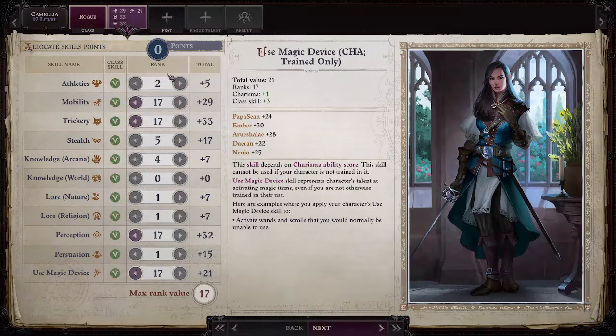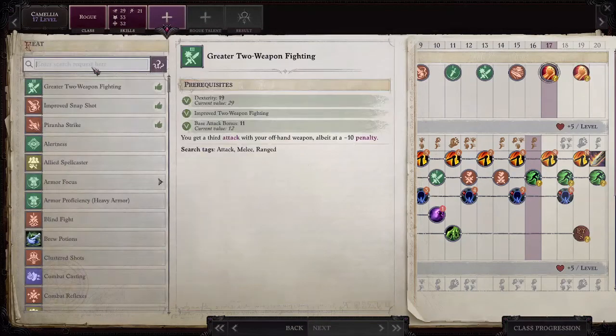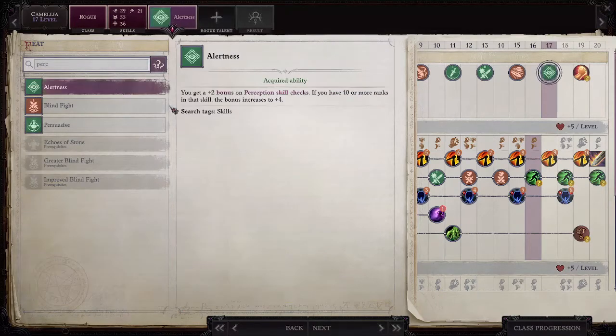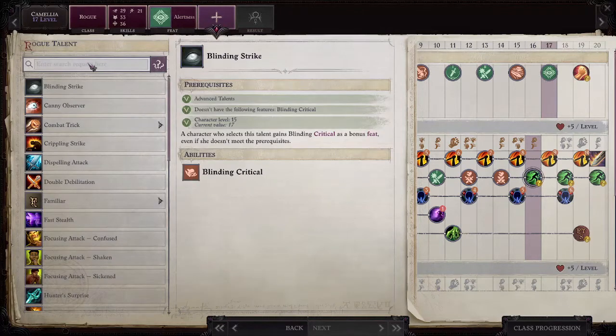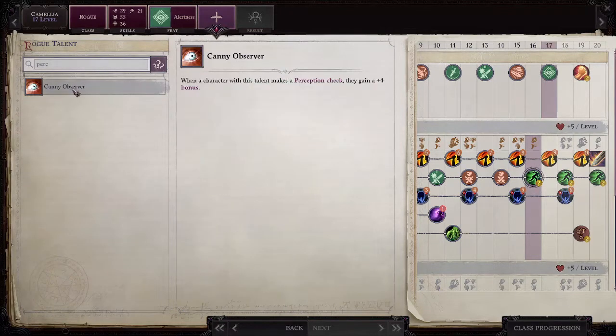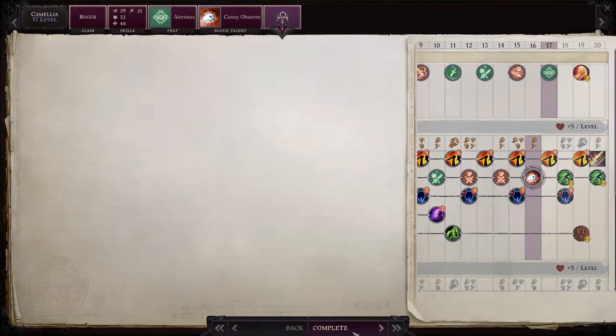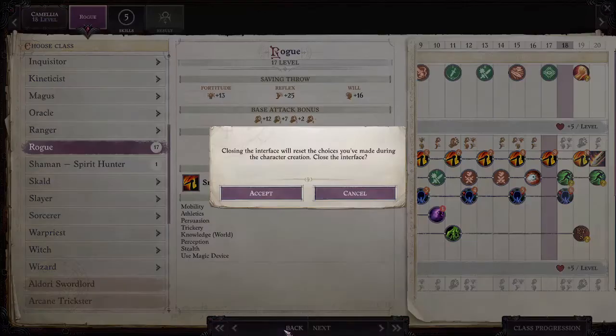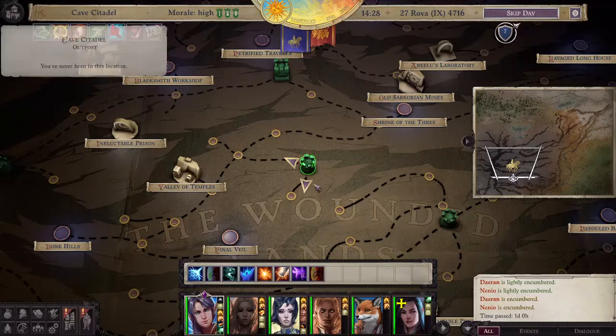We can also take feats on characters that we don't play with a whole lot and don't really care about. We can increase their perception skills and things like alertness, and if you type in perception, you can also see other things like canning observer. This is going to bump up her ability.